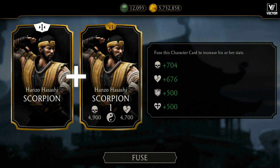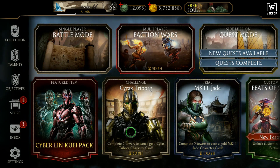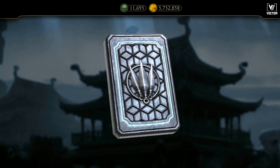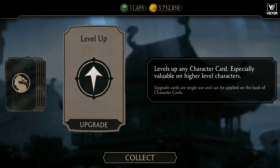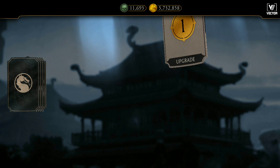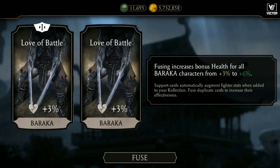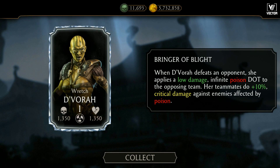Hanzo Hasashi Scorpion. Going to the main menu, waiting for the Outworld Diamond Pack, clicking on the pack. Seriously — I have got three diamond characters after opening six Outworld Diamond packs! Three diamond characters. This is unreal.